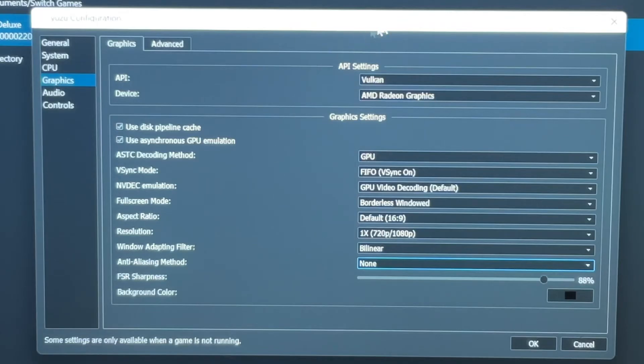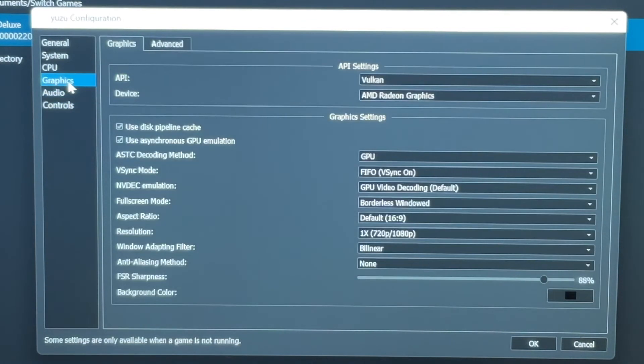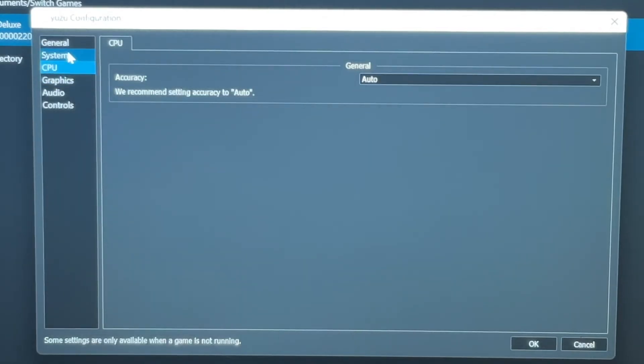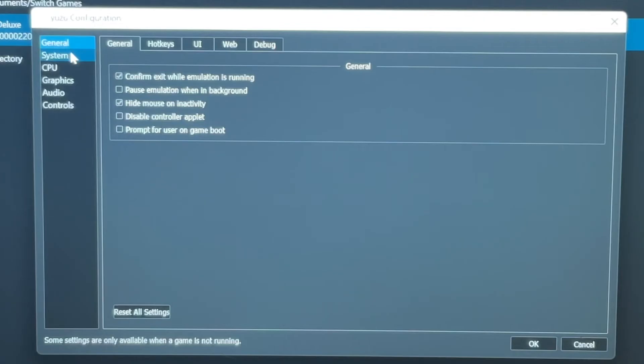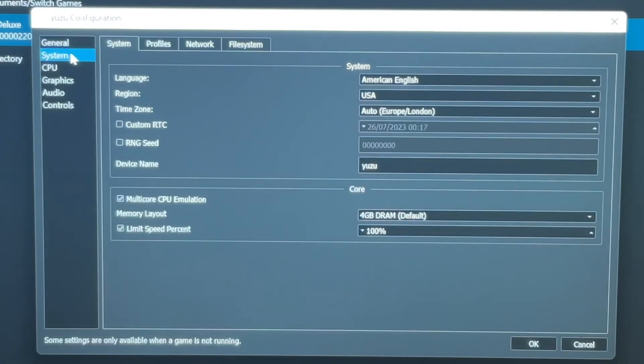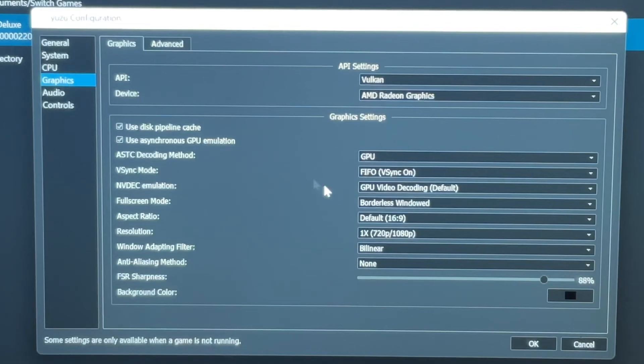Just note that every game will perform differently — some will run amazing, some not so amazing. If you are having any issues with a game and you're on the standard Yuzu version, then perhaps switch over to the early access build, as it does have more options and custom settings than the base version. So have fun playing around to tweak the settings. Yuzu is now ready to go!